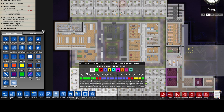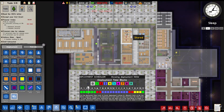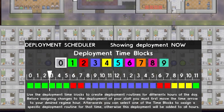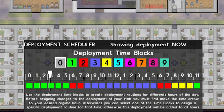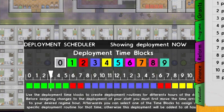Jump into the deployment tab and you'll have access to the deployment scheduler. This tool allows you to schedule different patrols and guards throughout the day depending on when you wish them to be allocated to an area of your choosing. There are a total of nine different blocks that you can pre-set throughout the day to allocate as little or as many guards and patrols as you wish.